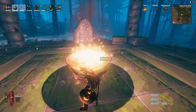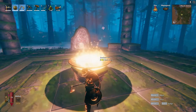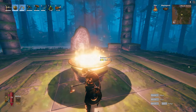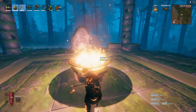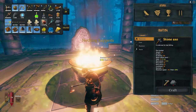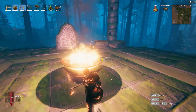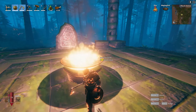You will also have to go hang up the Elder trophy, which will give you 60% more wood when harvesting and 60% more damage to wood.